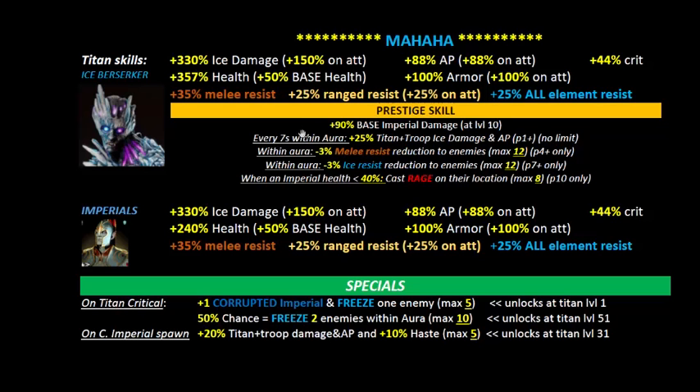What does that mean in practice? In one minute and ten seconds, this triggers about 10 times. So 25% times 10 is 250% titan and troop damage and armor piercing buff — which sounds remarkable. I don't know exactly how that builds up, but looking at seven times ten, that's quite impressive. I believe there was a limit before but from the blog I don't see one now.